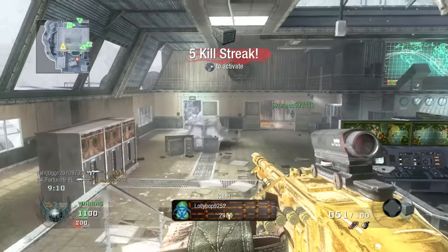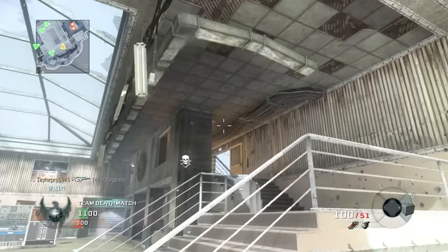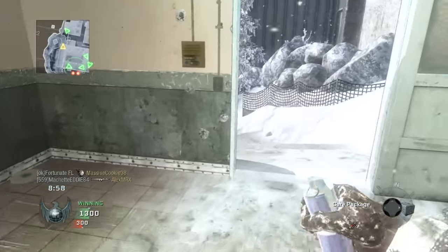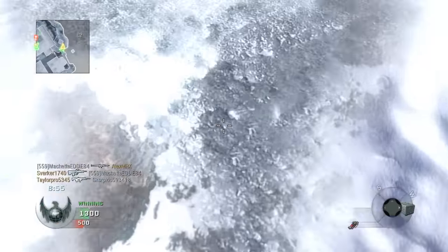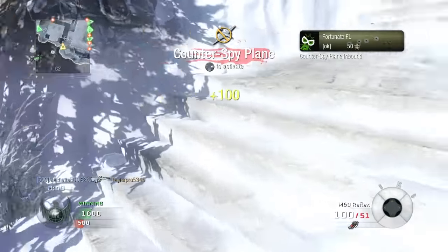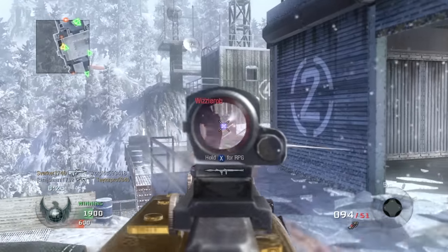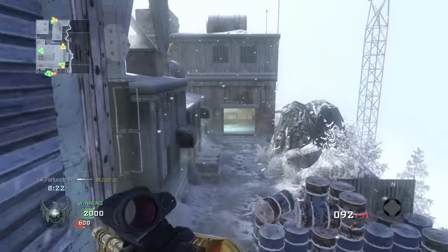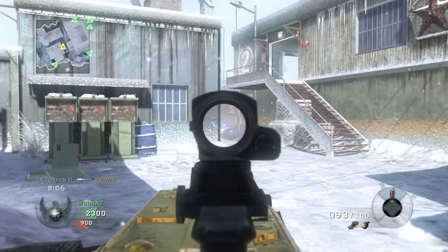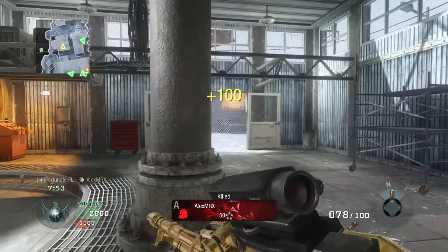Got the care package — gonna hop over and reload. I might nade this doorway just in case they push — that got me a kill, let's go! There's a little bit of weird lag right now. Calling it in at six kills. Counter spy plane — come on. Out of all the care packages I've gotten, the best has been a napalm strike. They got two back here and I jumped right off the thing like an idiot. Good spy plane from the teammate too.